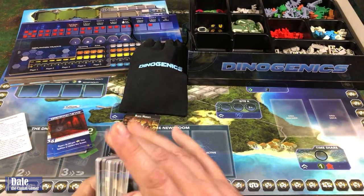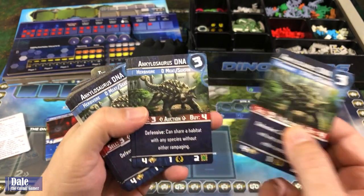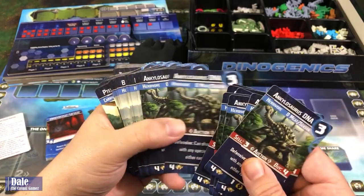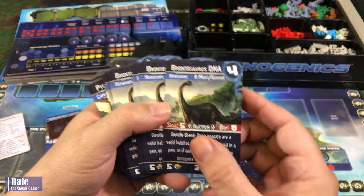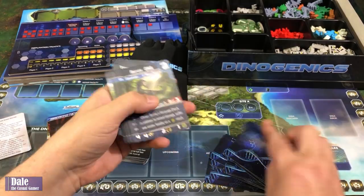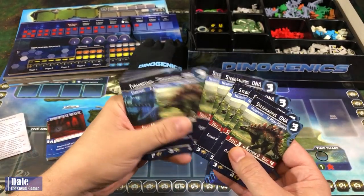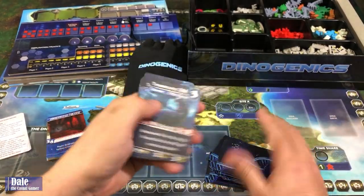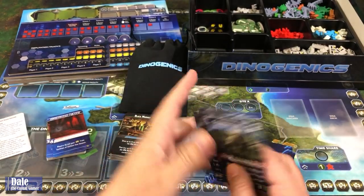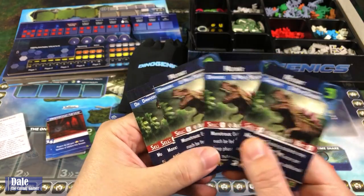Then we have a stack of DNA cards for the eight different types of dinosaurs — just giving us different information. We've got Ankylosaurus DNA, Brontosaurus DNA, Pterodactyl, Raptor, Stegosaurus. I'm assuming in order to make a dinosaur we probably need more than one of these cards, which is why there's so many. Tyrannosaurus DNA, Triceratops DNA. And we've got five corrupted T-Rex cards, and on the back the mutant.